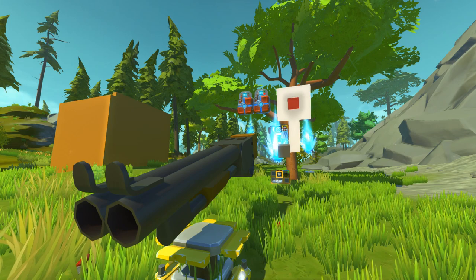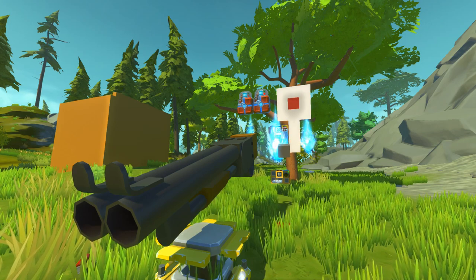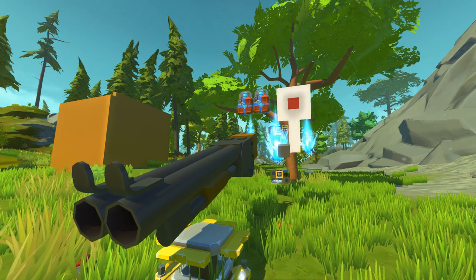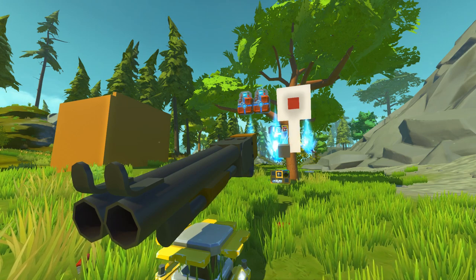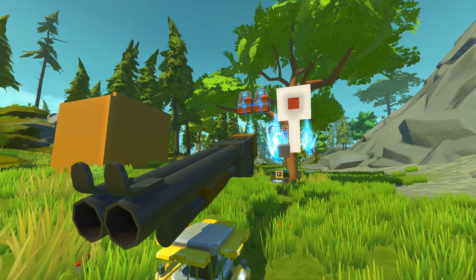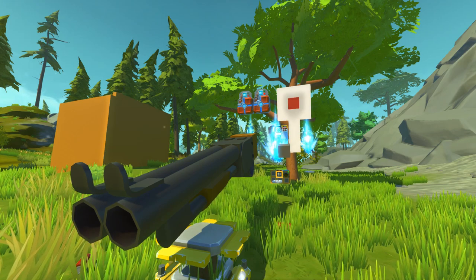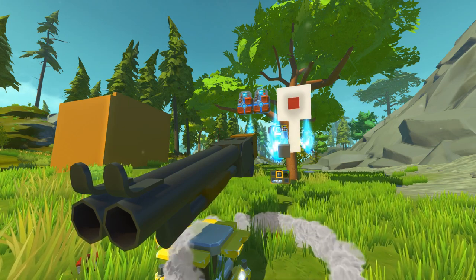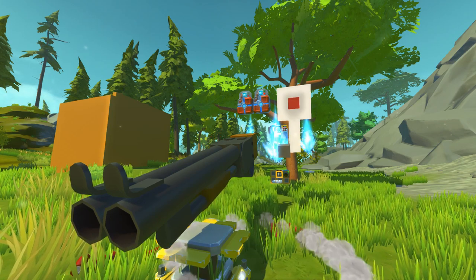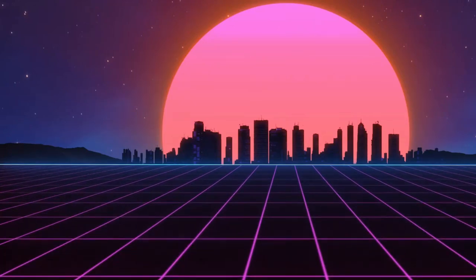So that is the double barrel pump action shotgun in Scrap Mechanic with the first person rig. I hope you guys enjoyed the video and enjoy this build. This is another one of my favorite ones — I find the ones that create any type of empty casing are just the coolest. They add the coolest effect to the first person rig. If you guys did enjoy it, make sure you leave a like on the video, and subscribe to the channel for endless Scrap Mechanic. Maybe even turn on notifications if you want to get informed on the latest and craziest coming from me in Scrap Mechanic. Thank you so much for watching and I'll be seeing you in the next one. Bye for now.